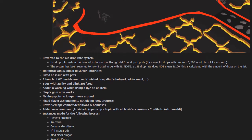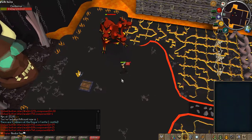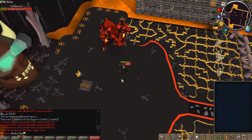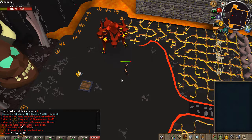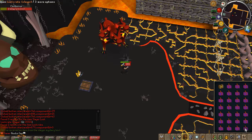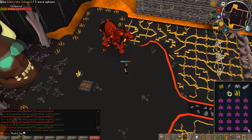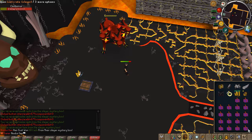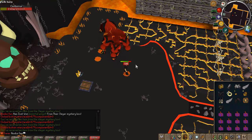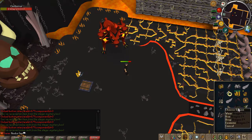Immortal Wings have been added to the slayer loot crates. For people who don't know, slayer loot crates can be obtained from your slayer task — a 1 in 500 chance per kill. I'll open 28 of these. You can get a bunch of items — I just got the Immortal Wings. Before, you could only get Immortal Wings from the high-risk arena. I also got the Slayer Helm. You can get lights and dragons and other stuff from these crates too.